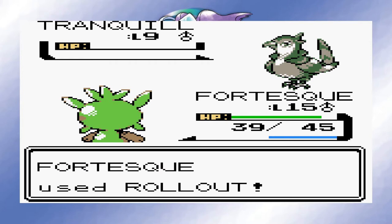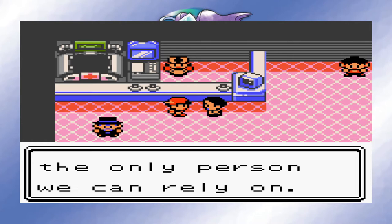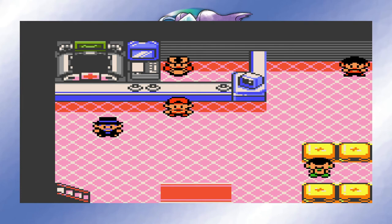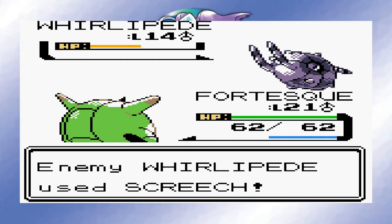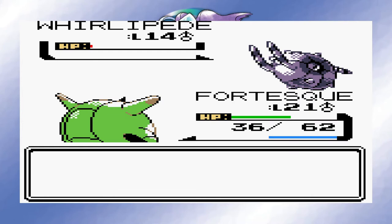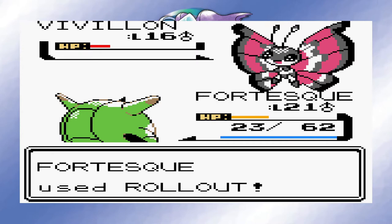After that, we pick up the egg from the aide in the nearby Pokemon Centre. What do you guys think this will hatch into? Leave your guesses in the comments down below. I feel that Bugsy was more of a threat than he is in the base game. Rollout did do a good enough job, however his Whirlipede has Protect and was able to block it. On top of that, his Pokemon use Struggle Bug, which did decent damage for this point in the game. Thankfully, I was able to build up enough Rollouts by the time I took Whirlipede out in order to one-shot Vivillon. That thing could have been very dangerous.